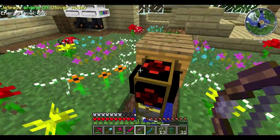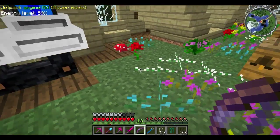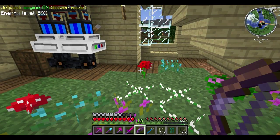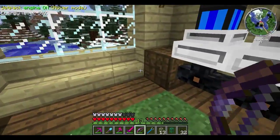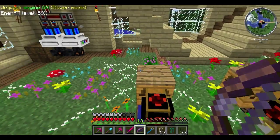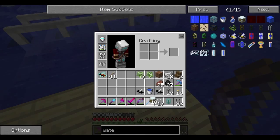I decided to go with water mills because they're a constant source of power. They don't generate a lot, but they constantly generate - they're better than solar panels in that they never stop. In terms of constant energy, water mills are about as close as you can get, plus I have a slight affection for water mills from my other series.